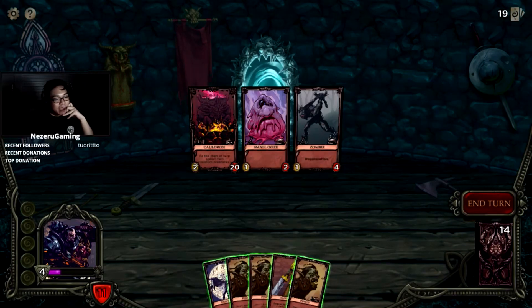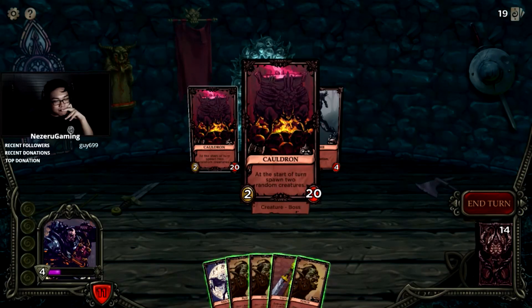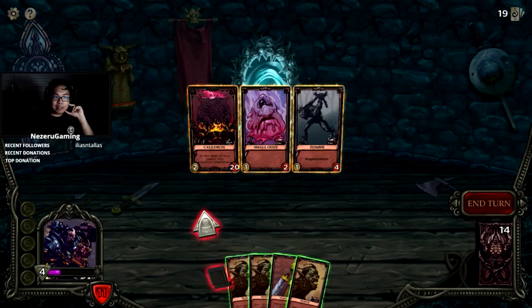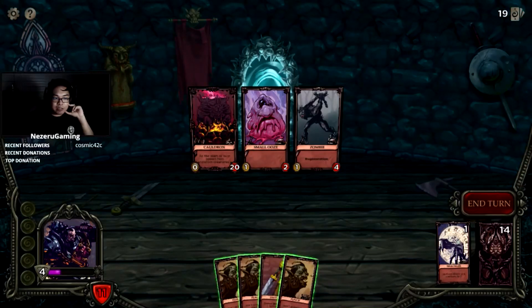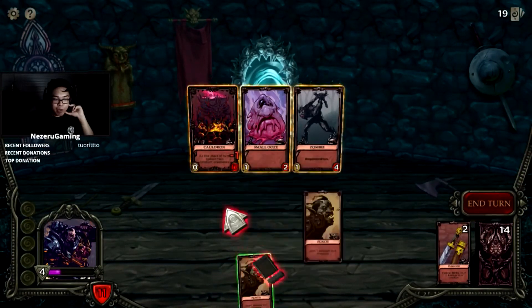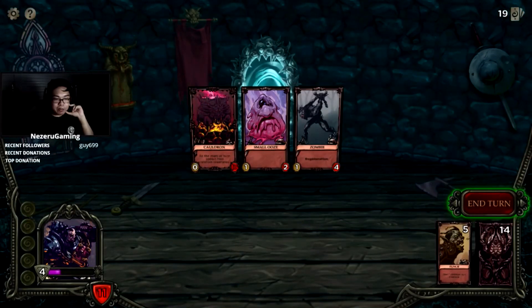Reduce the attack of a creature by two — we reduce this guy's attack permanently so he can't deal damage. Then we could just burst them down. These guys only have two attack per turn, so maybe if we just try to burst the boss down from 20 we can win. We're gonna race. We're taking two damage — as long as we have healing we'll be fine.